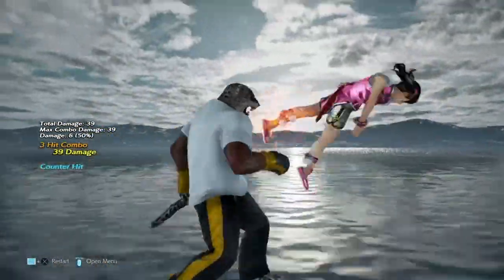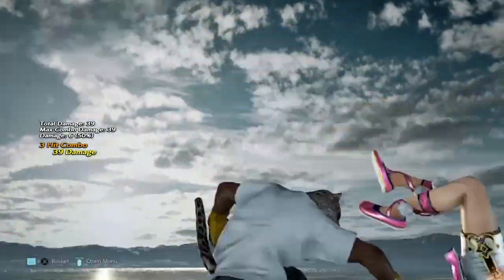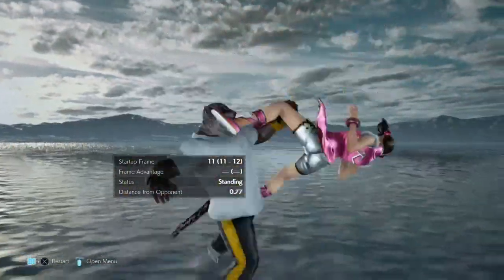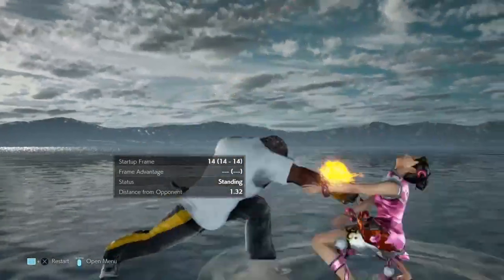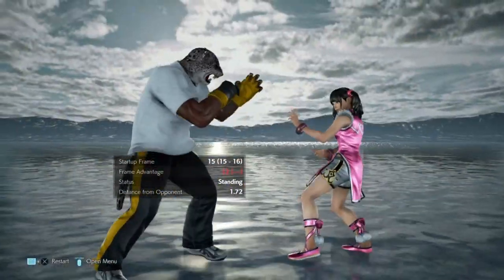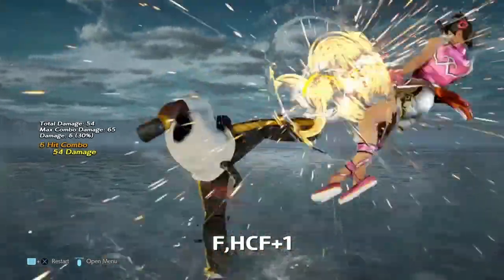Now because it's a counterhit, it's a launch and that means we can do 65 damage. This setup does have weaknesses — one of them is that if they tech roll into a block, DF2 is minus 12 and we can be punished. To counter that though, we can use throws.